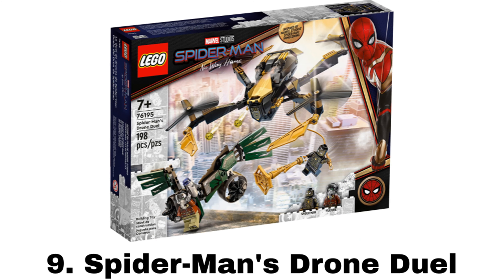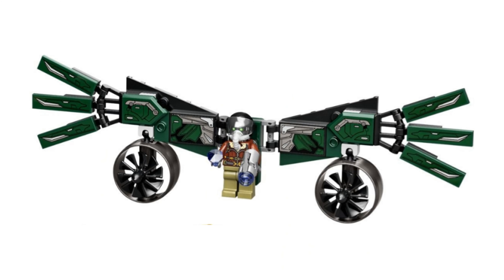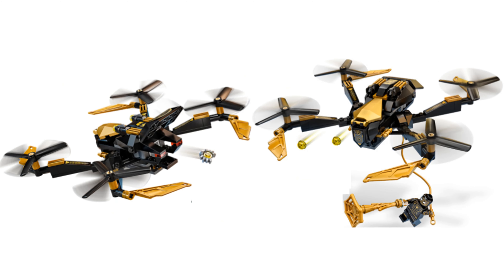Number 9 is Spider-Man's Drone Duel. It comes with two minifigures: the cool black and gold suit Spider-Man, and an updated MCU Vulture with less bulky wings that I like more. This is quite a weird set being a No Way Home set slightly based on Homecoming — the Vulture is from Homecoming but the Spider-Man figure is from No Way Home, and the drone build is not from anything. Despite that, I do like the drone build matching the figure with the black and gold color scheme that always looks sweet. It also has stud shooters on top and a small storage compartment at the back with a gold spider string that can attach to it.